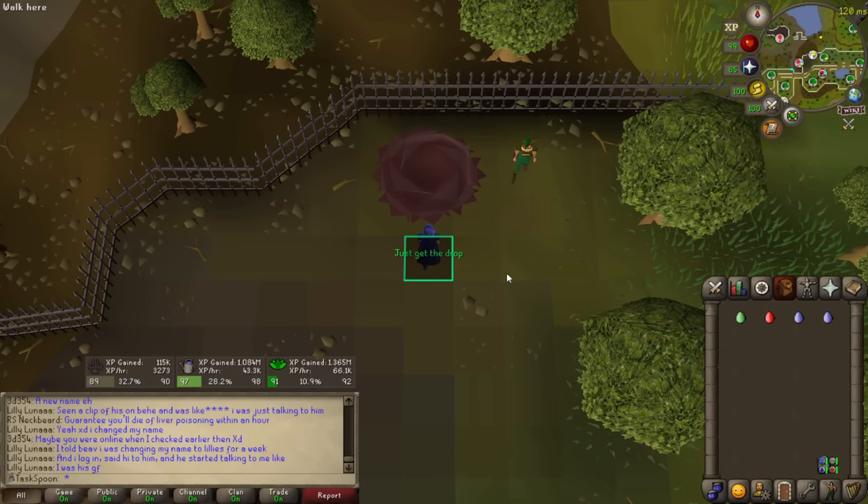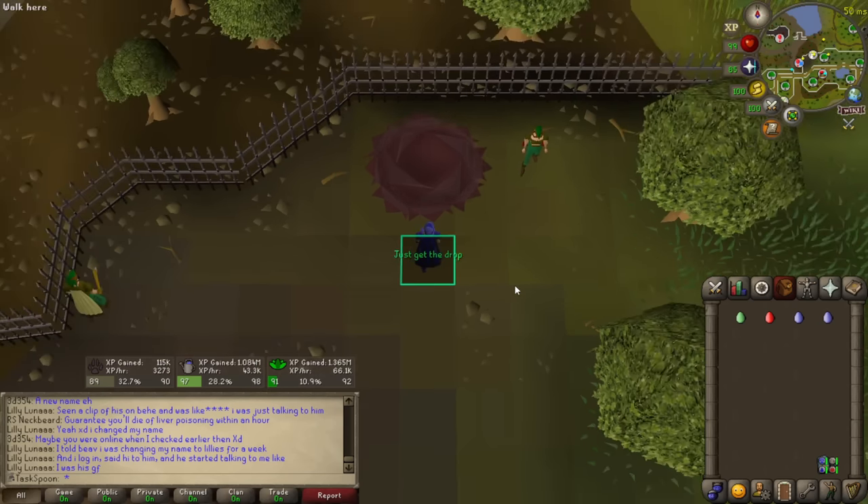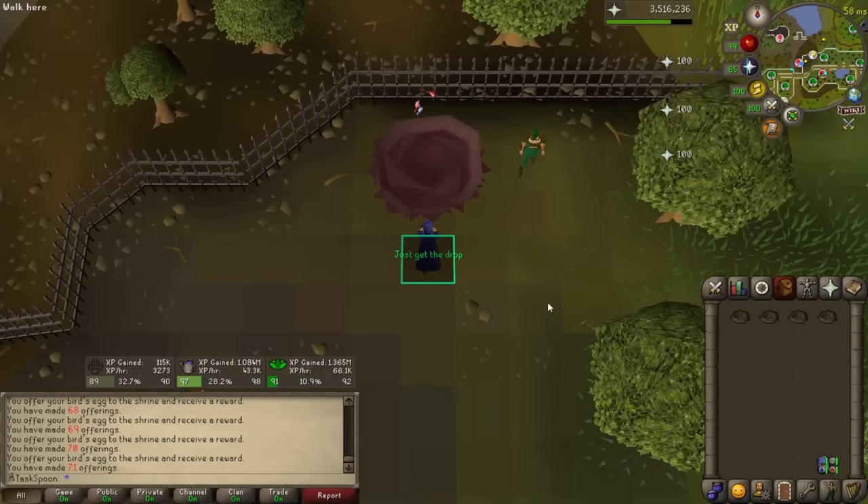I've got a couple things I want to do before wrapping up the video. First, I have four god eggs from the birdhouse runs. Usually I just use these as soon as I get them to save bank space, and if I ever get an evil chicken piece you can be sure you'll see it. We've got four — let's see if we can get one. Probably not, definitely not, but oh well.